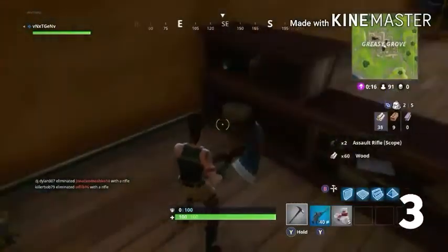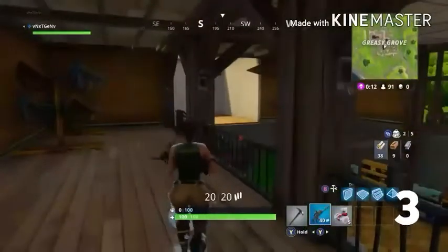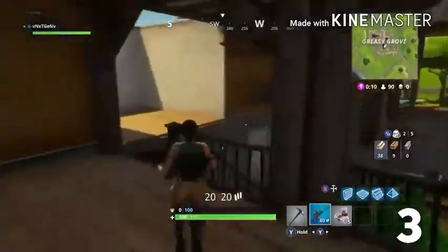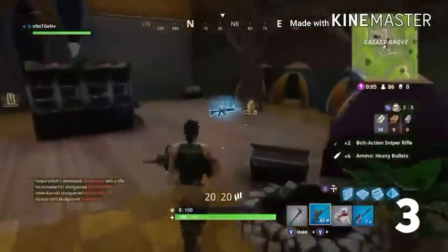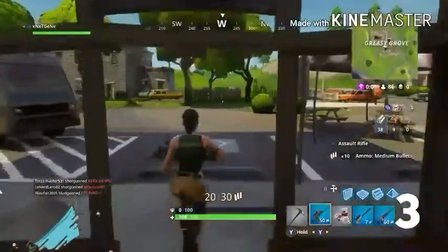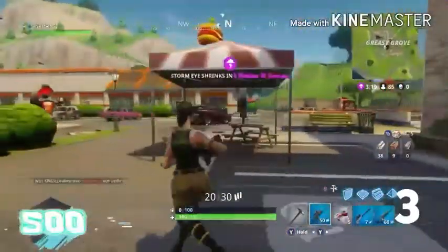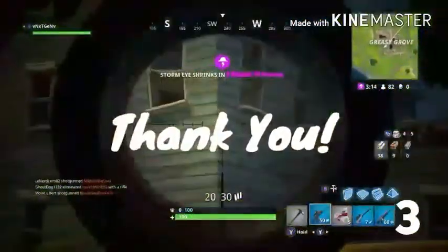Open up the chest and go downstairs to get guns lying around. I was lucky to get another rare bolt-action and two rare assault rifles. You can loot the house in front of you too — let's try and reach 500 likes on this video.